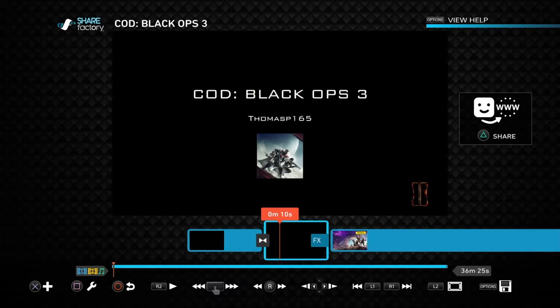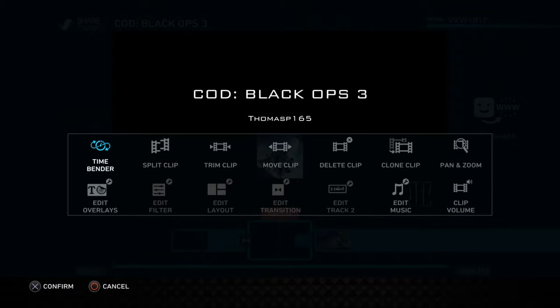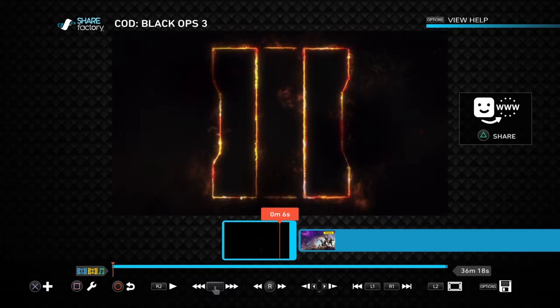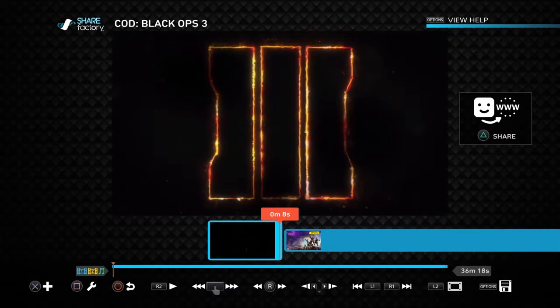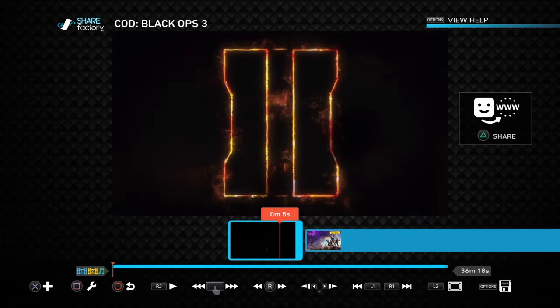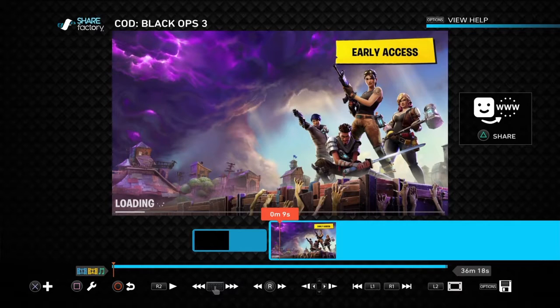There's also a title screen as well that you can put in, but I never use these because they're weird looking. I rarely ever use stuff like this — I just jump straight into the video because that's what you really want to see. So if you select this and select your video that you want to edit, it clips straight into the video.